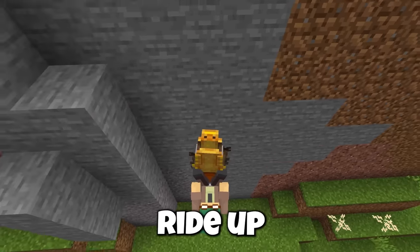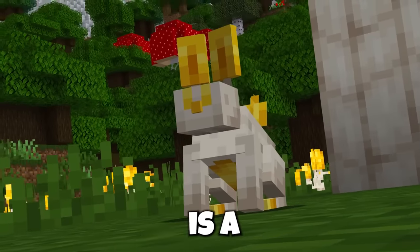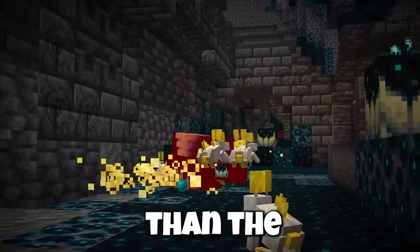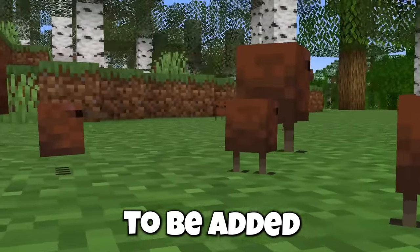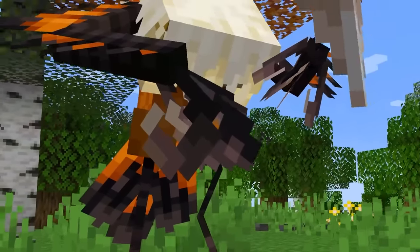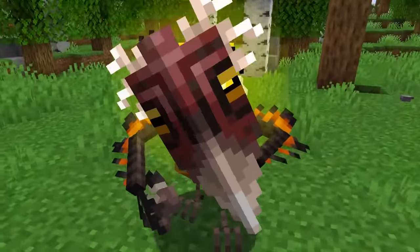This is a gecko you can ride up mountains! And this is a rabbit, more dangerous than the warden! These 49 forest mobs need to be added into Minecraft, especially the extremely intelligent oomvathana.